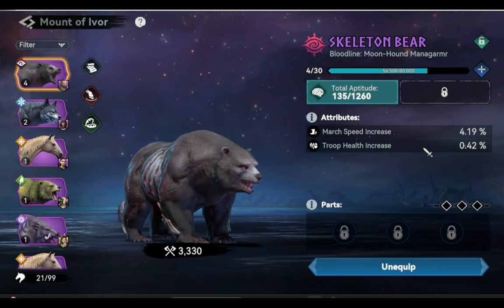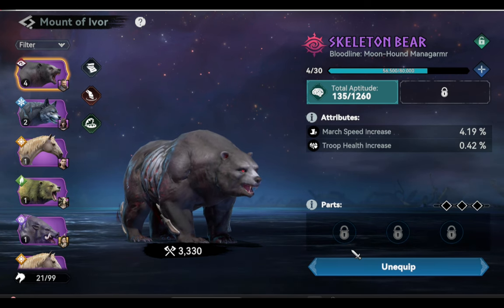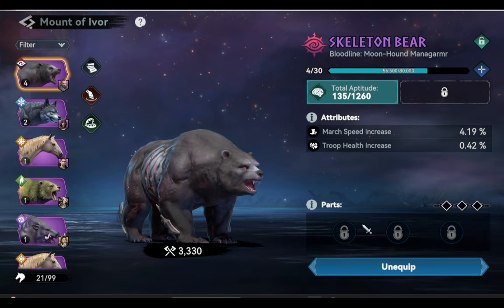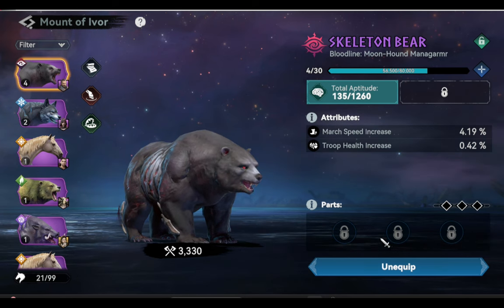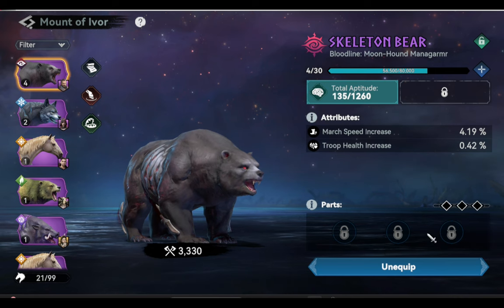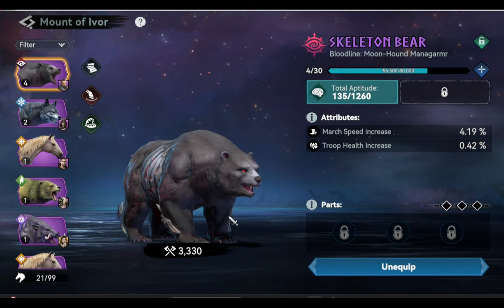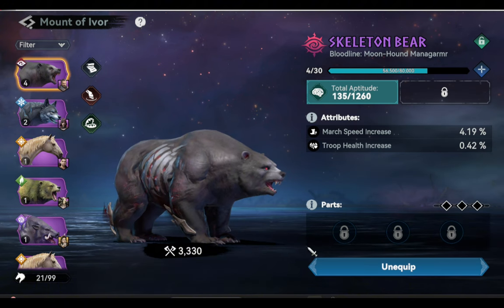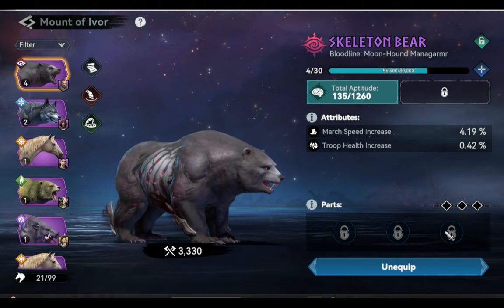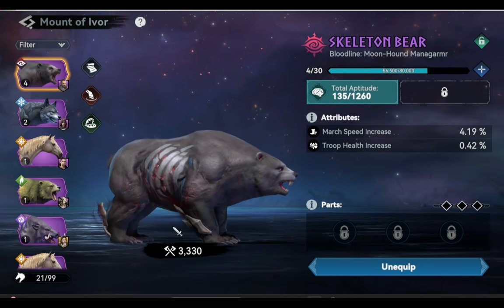All we need to do is hone that attribute so we can raise its effectiveness. Also, once we level up this beast to level 15 to 20, we can add three parts, and for those three parts you will have an option to select what attribute you want to add. I would suggest adding those three attributes again — troop health, troop attack, and troop defense. Let's check the mount of Archer.